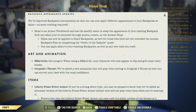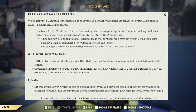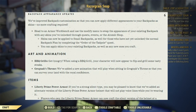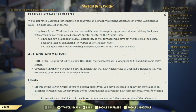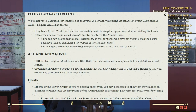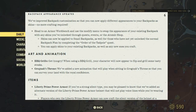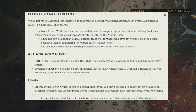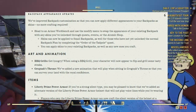Next up, Backpack Appearance Update. They've improved backpack customization so that now you can apply different appearances to your backpacks as skins — no more crafting required. Head to a normal workbench and use the modify menu to swap the appearance of your existing backpack with any skin you've unlocked through events, quests, and the Atomic Shop. Skins can now also be applied to small backpacks for those who have not yet unlocked the normal backpack plans by completing the Order of the Tadpole quest.